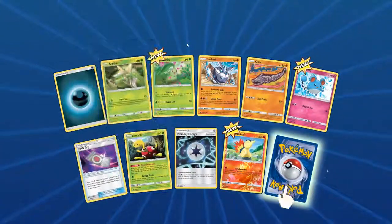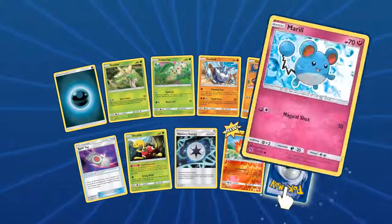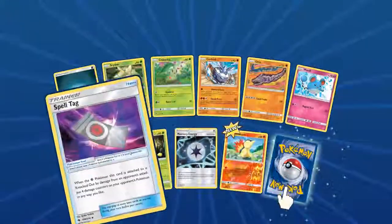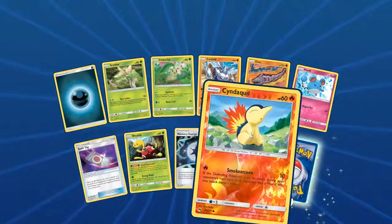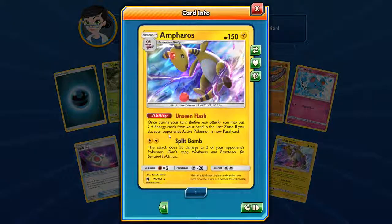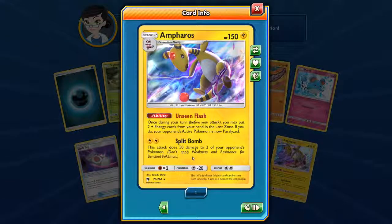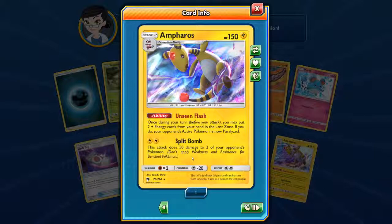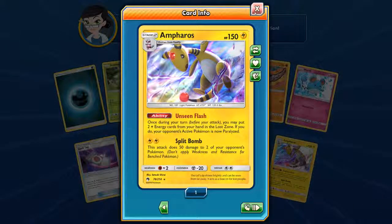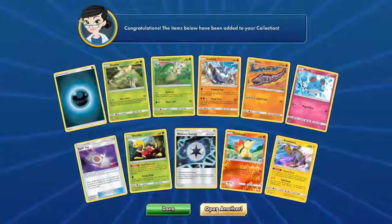Another Lost Thunder pack — a brand new Scyther looking good, a good Chikorita, a Merill, a cool Shuckle — I like that Shuckle — and a Cyndaquil with Smokescreen, and an Ampharos with Unseen Flash and Split Bomb with the holo on it. Cool.